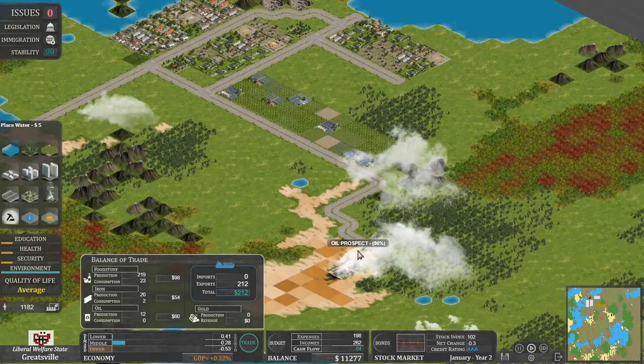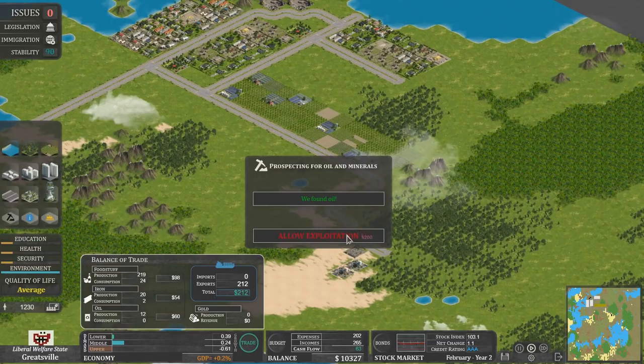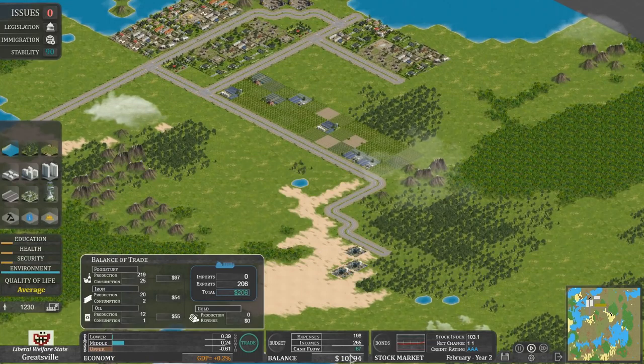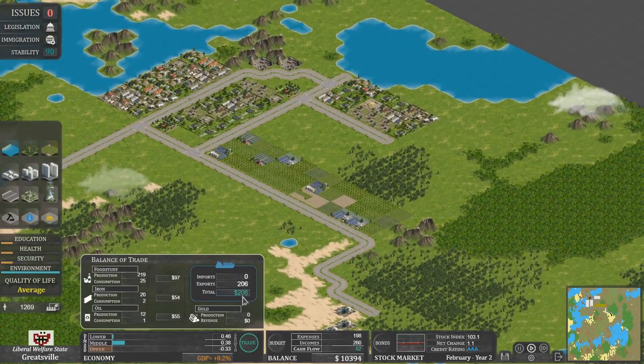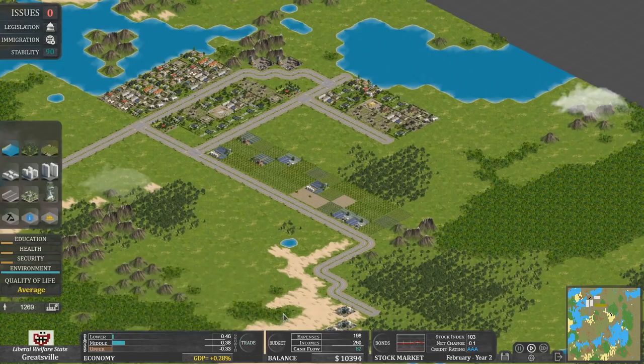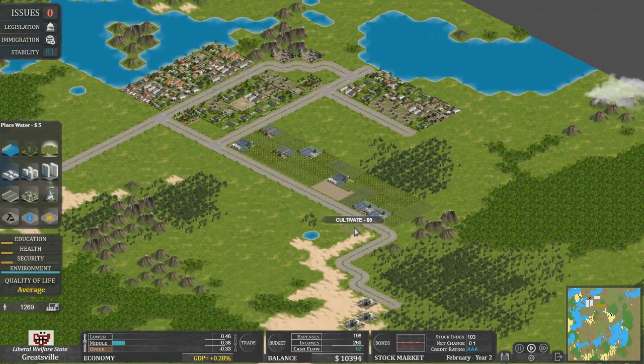Whilst I'm down here, let's take a bit of a risk with a 56%-er. Yep, good. That's eating into our budget, but we actually have got a reasonably decent cash flow. Our exports have definitely gone up quite a bit, so that helps. Might actually do some more farmland since we've got all this space.